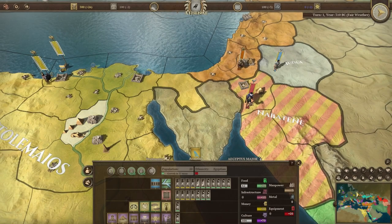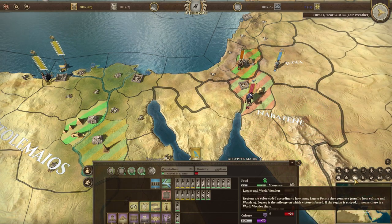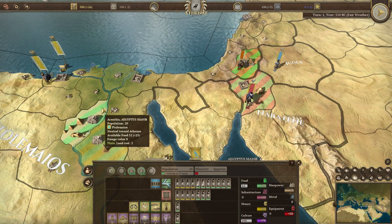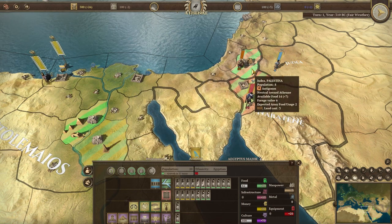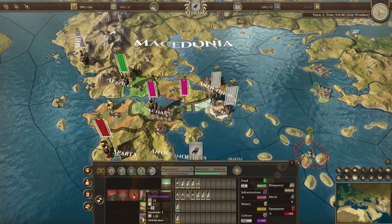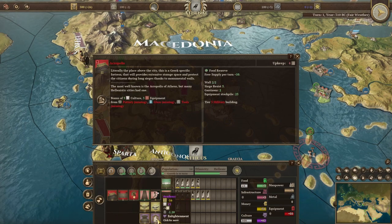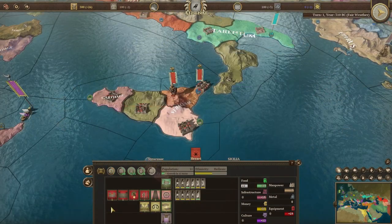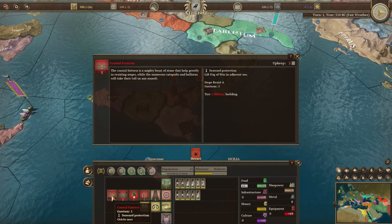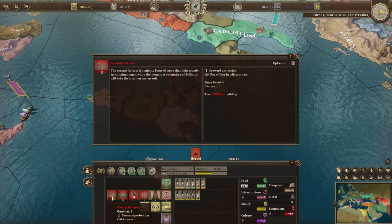Across the map, you will find a plethora of unique buildings and world wonders. Clicking to the Legacy and World Wonders map mode will show where the World Wonders are located. World Wonders provide an extra legacy point per turn. Athens, as an example, starts the game with one world wonder, the Parthenon, and two unique buildings, the Acropolis and the Academy. Some unique buildings, like the Coastal Fortress of Syracuse, will damage enemy ships in the neighbouring coastal zones. There are many more spread throughout the world map for you to discover and exploit.